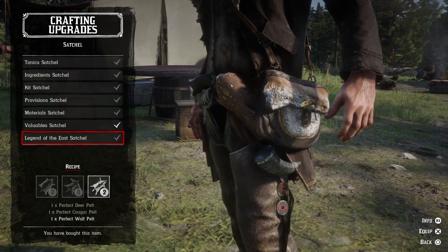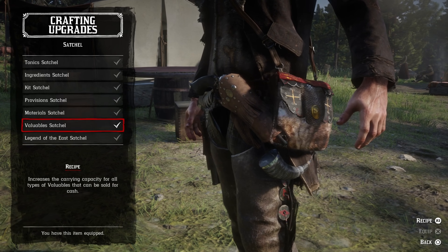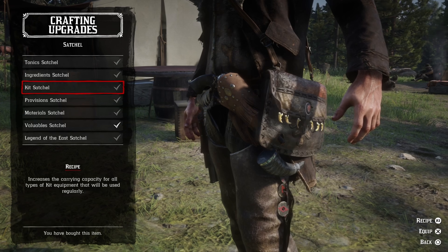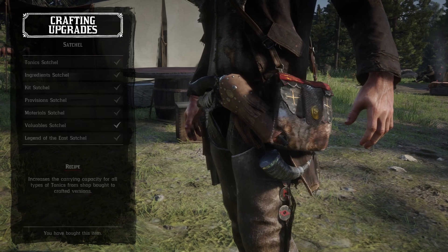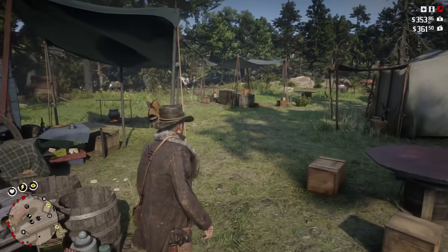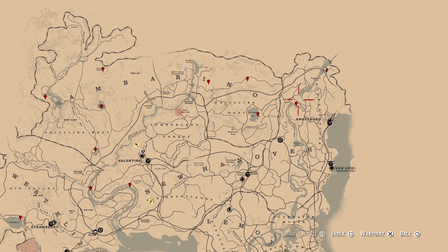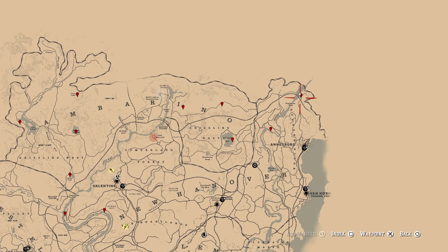We're going to be using the standard herbivore bait, which you can buy at any of the trappers in the world. The reason for this is that the standard bait has a smaller range than the potent one, and when you place a bait on the ground and no animal is in range of that bait, the game will simply spawn an animal for you when you're far enough away and looking in another direction. This is the mechanic that we're going to try to use to force moose to spawn.